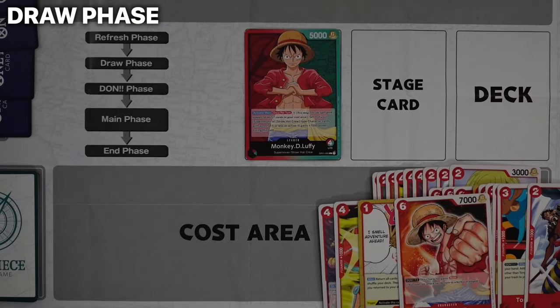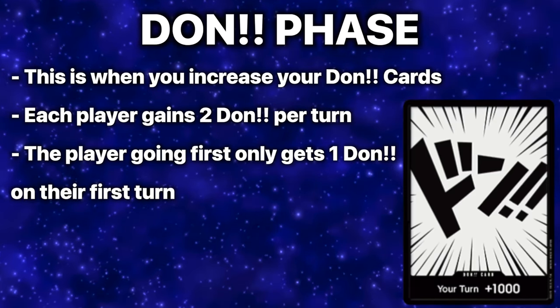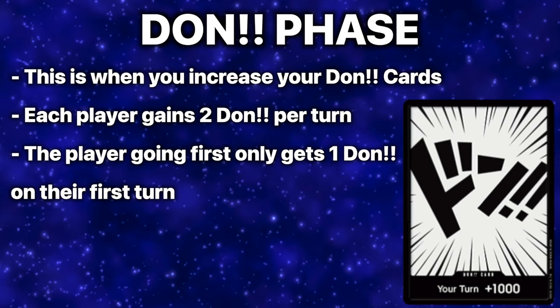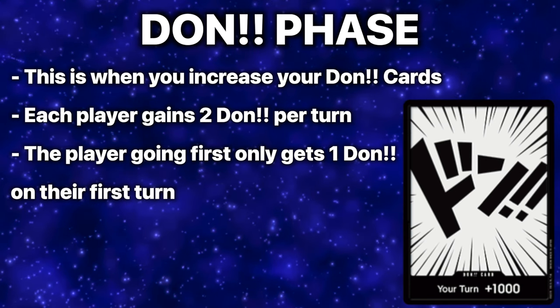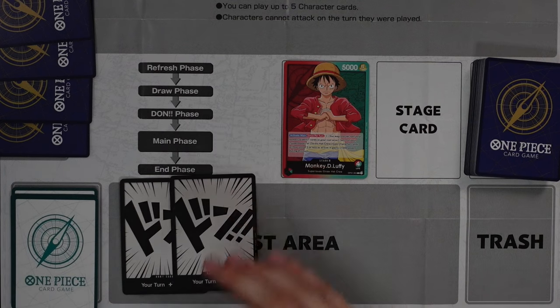Each turn after the first, you will draw one card from the top of your deck. There is currently no hand limit in One Piece, but if your deck runs out of cards you lose the game — this is called decking out. Once the Draw Phase has concluded, you move to the DON!! Phase, where you activate two DON!! and place them in the cost area each turn by turning the top card of your DON!! deck face up.